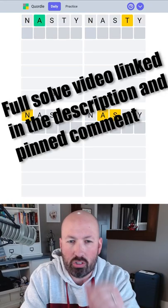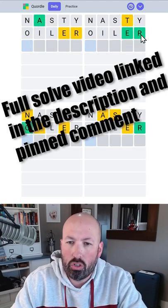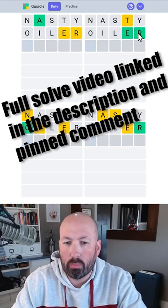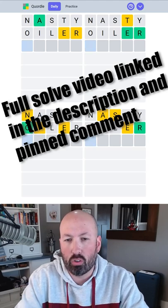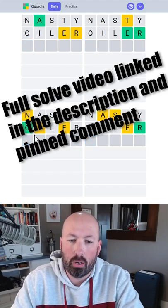I'm going to start with my usual 'nasty.' I'm going to follow up with 'oiler.' Now we have two words that have R's, but we already have them green, so I would usually follow up with 'crumb' or 'gumbo.' Gumbo repeats the O, crumb repeats the R, but I'm going to go with gumbo.